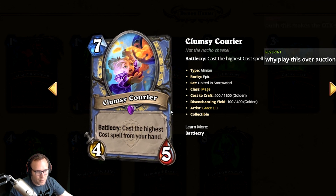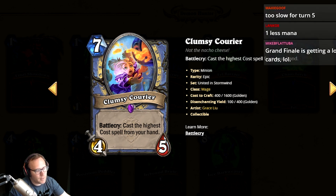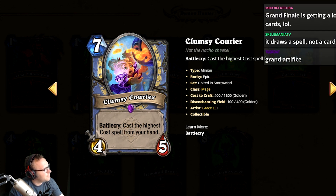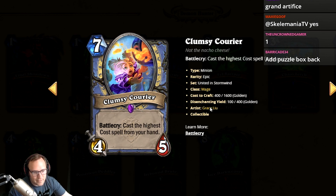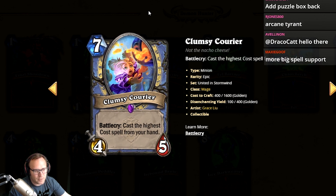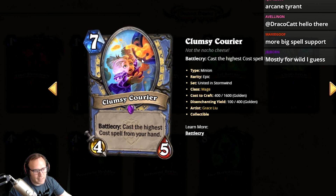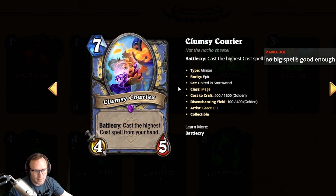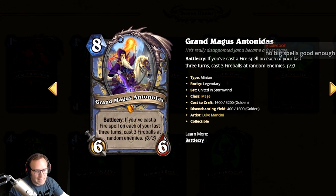Clumsy Courier: cast the highest cost spell from your hand — you don't get to choose the target. This is kind of like the dragon thing but you don't need a dragon. Are there ten-mana Mage spells right now? You can summon an 8/8, two Water Elementals, Deep Breeze... I'm gonna give it a two. I'll give it a three with deck building potential — the synergy isn't there right now, but equivalent power-level cards have been played before with the right big spells.